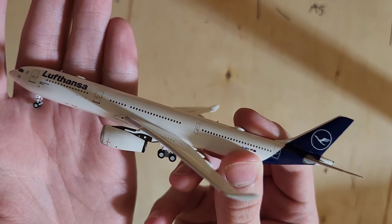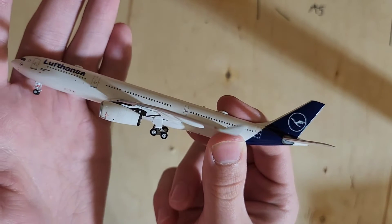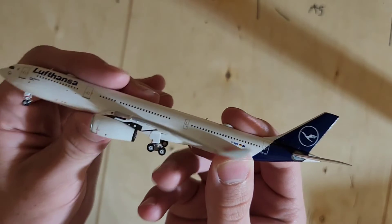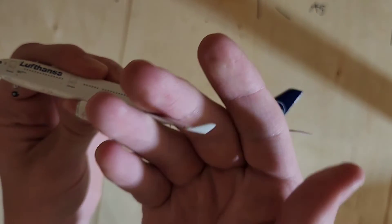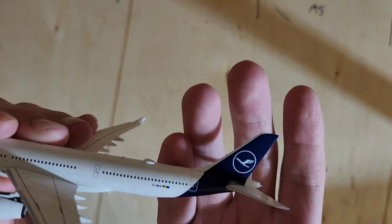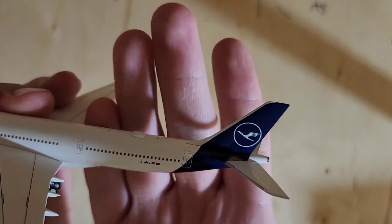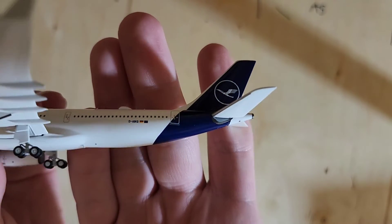On top we have a Wi-Fi box and an antenna. Then we have the engines here. There we have the main landing gear, the sharklets. And back here we have another Wi-Fi box, two antennas on the top and then one on the bottom.